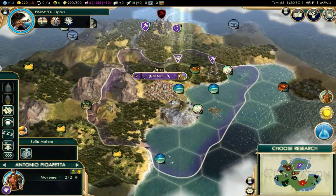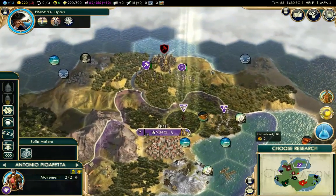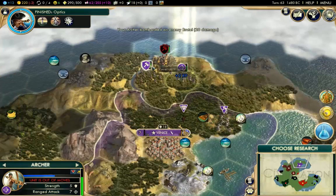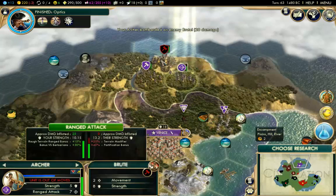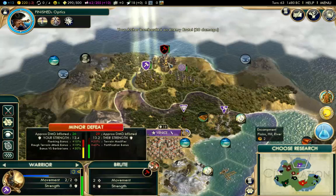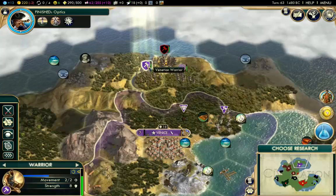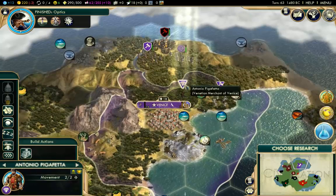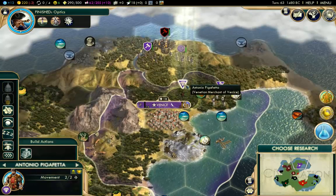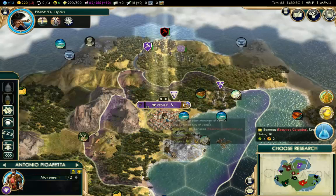At the moment I'm thinking about going over to Kathmandu, just for the horses and the spices. But right now I'm dealing with these Barbarians, so let's attack them. That didn't do a lot of damage at all. I'm going to leave the Warriors for the time being. Let's move Antonio Pigafetta into the city.